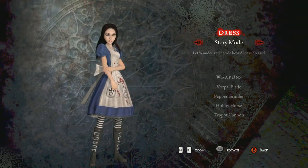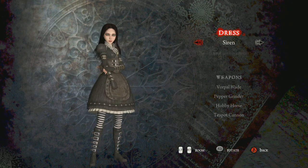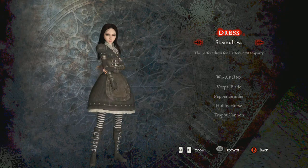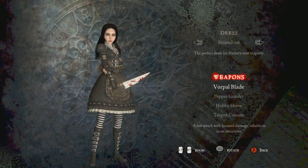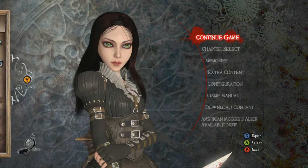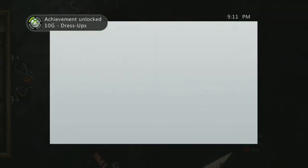I didn't realize you can change this in the menu. So you just go to the main menu and push X, and there's all kinds of endurance you can swap out to. I don't think you unlock it until you actually beat the first chapter, but once you do that you should be able to switch your dress and unlock an achievement for 10 gamer score, which is going to pop up in a second.